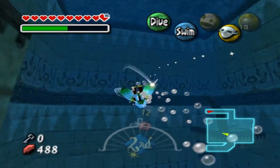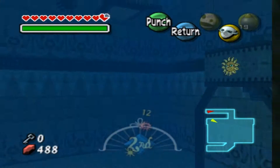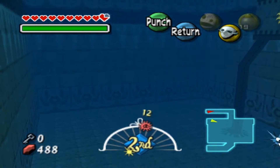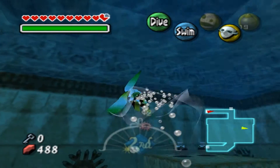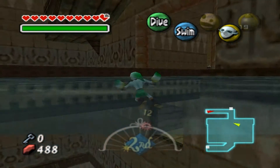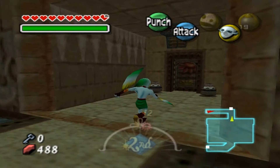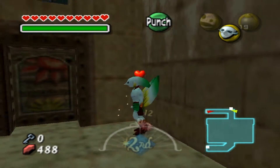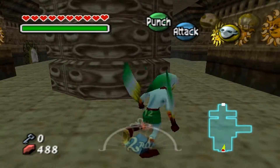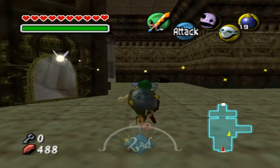I don't see any more treasure chests down here — no more treasure chests, so we're good to go. Alright, I'm back. I got 13 stray fairies if I'm not mistaken. They can see me though — let me put my Stone Mask on so they'll be clueless. Going through all these rooms. I think I only got 13 stray fairies though, and I don't know if I missed one or what. I hope not.